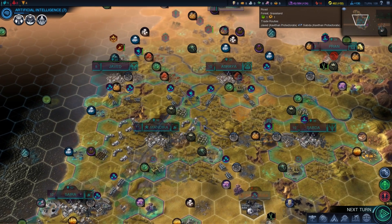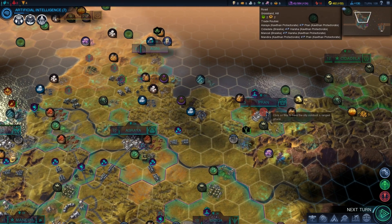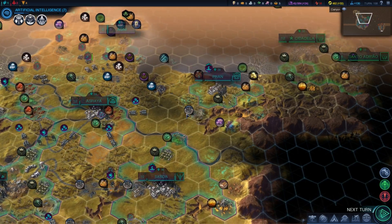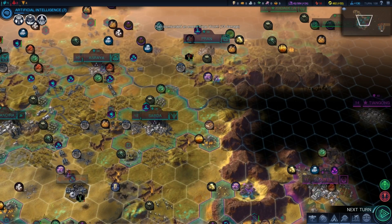Anyway, that's all for this turn I think. We can use Pran to attack the siege worm before we forget. And that's all, let's move on.